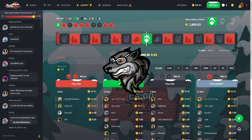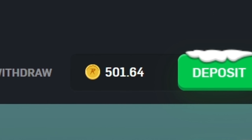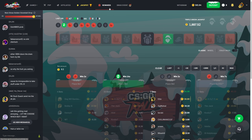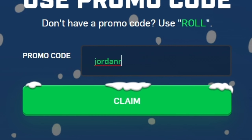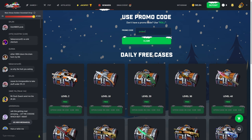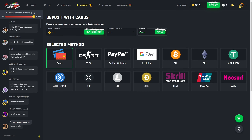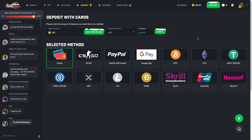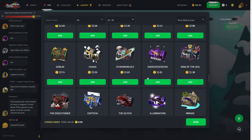Hey guys, Jordan here, welcome back to another video. Today we're back on CS:GO Roll starting off with 500 coins. Before we get into this, if you want to check out CS:GO Roll, go to the rewards button, click on that, and where it says promo code type in code JordanR — that will give you three free cases to open. If you're going to deposit your own money, go to the deposit button and type in code JordanR for a five percent bonus on top of your deposits. Make sure to use my code if you're going to play on the site.